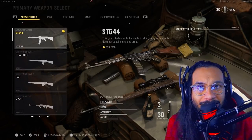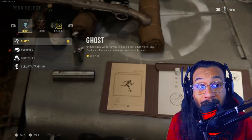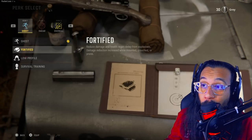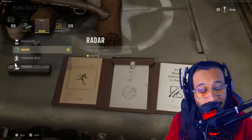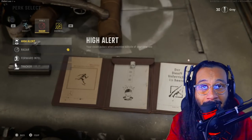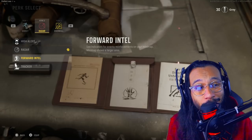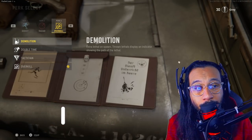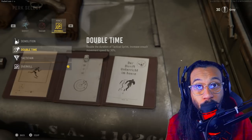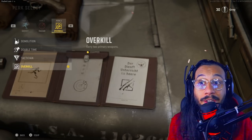When it comes to the perk system, they've added Dead Silence as a full-time perk, which is something new we didn't have access to during the beta. That tier one perk slot is going to be jam-packed with really good perks, so choose wisely. For perk two, one of the most-used perks during the beta was the radar perk, because it gave you the classic mini-map.